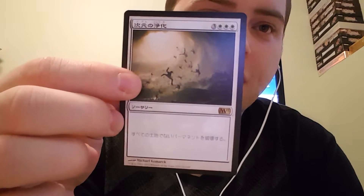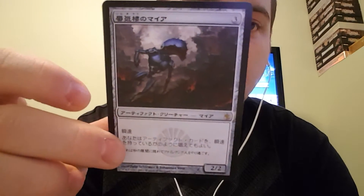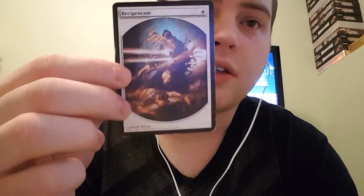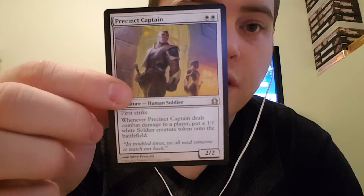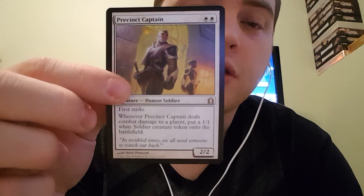I think this one's called Planar Cleansing. I'm pretty sure it destroys all creatures. Shimmer Mirror has Flash and gives all your artifacts Flash. Reciprocate — exile target creature that dealt damage to you this turn. It's an instant for one. Precinct Captain has First Strike. Whenever it deals combat damage to a player, put a 1-1 white soldier creature token onto the battlefield.